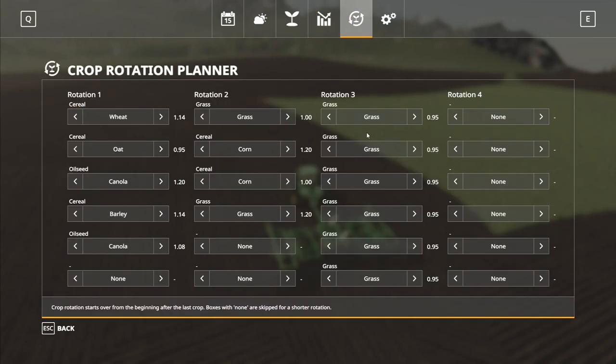Rotation planner. So we've got grass, grass, grass, grass, grass, corn, corn, grass — two crops of grass followed by two crops of corn. And then this one over here is wheat, oat, canola, barley, canola, and then back to wheat again. The oats come out at 0.95, but everything else has got a really nice boost on it. I quite like that — I think that works out very well.